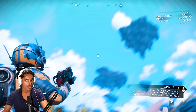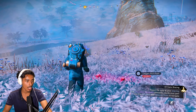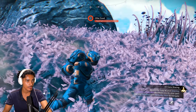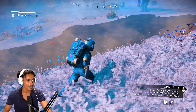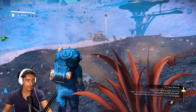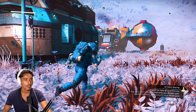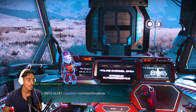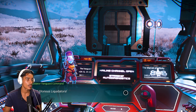Report your duty at your starship — the Liquidator Vanguard demands you do your part. Use the compass and analysis visor to navigate. So where's this thing at? There are some cool looking creatures. Okay, we took fall damage. Are we supposed to go over here? Yeah, we are supposed to go over here.